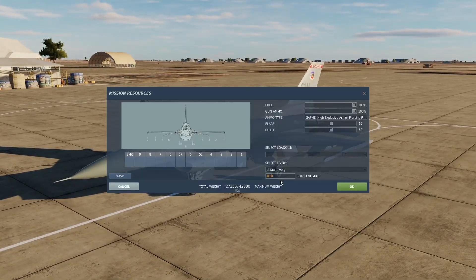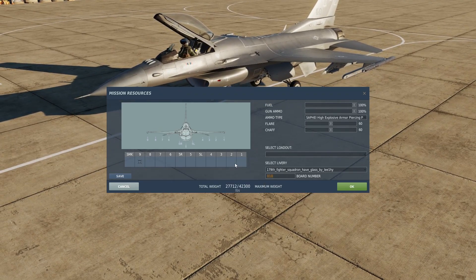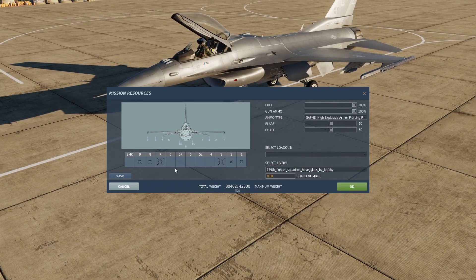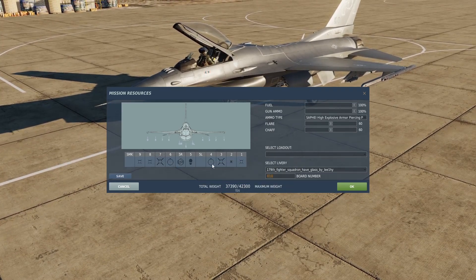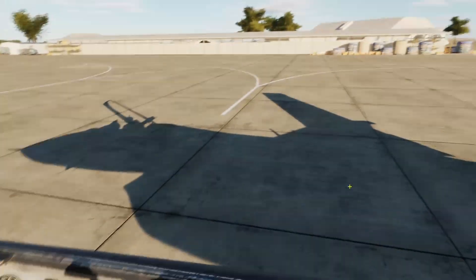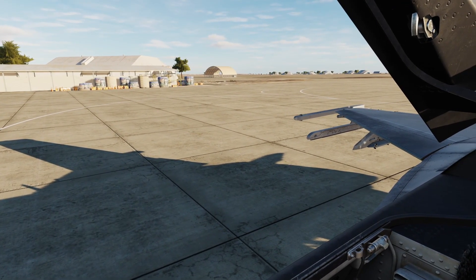I'm going to go into the F2 view so we can see our jet, and we're going to rearm here. I'm going to take this livery — 179th Fighter Squadron. Go download all of his liveries, they're amazing. We're going to put a couple of AMRAAMs, our FOX-3 active radar guided missiles, AIM-9X infrared guided missile, a couple of HARMs — our high-speed anti-radiation missiles — fuel tanks, ECM pod, targeting pod, and HTS, our HARM targeting system. Ground crew says copy, and in just a minute we'll get our stores put on the jet.